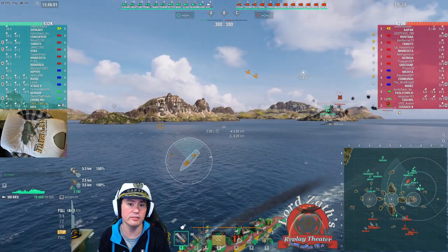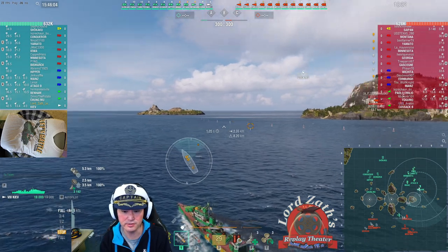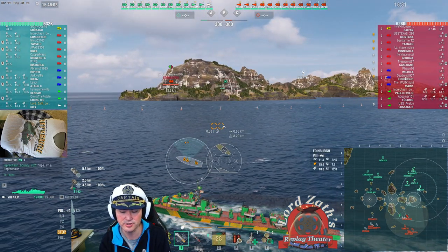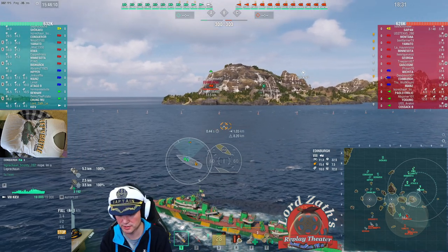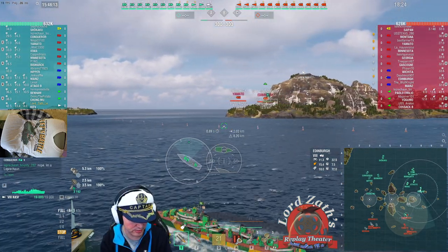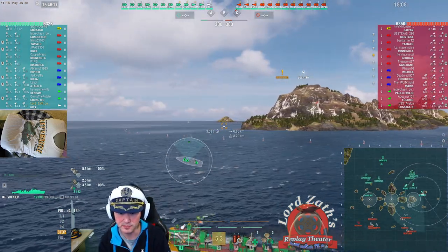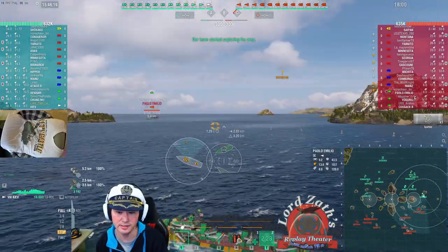You can also slow the action down by hitting the Delete key to slow the game down. There are different levels of slowness, and Insert speeds it back up again. Or like I said, you can hit Home to get it back to normal speed.